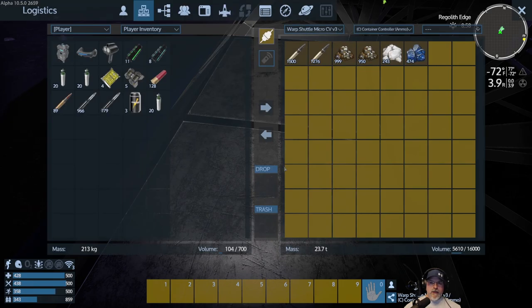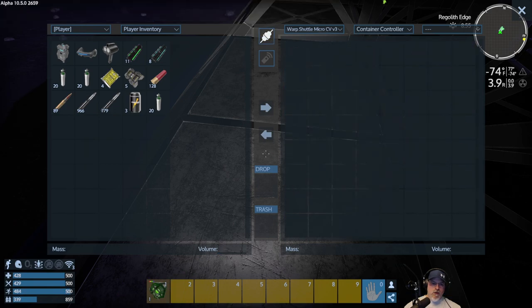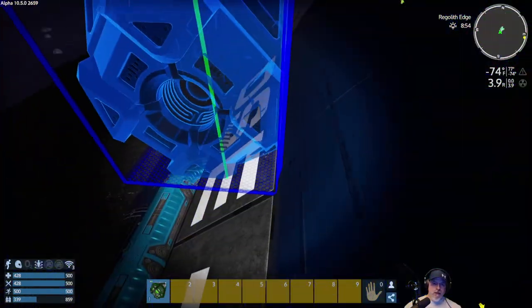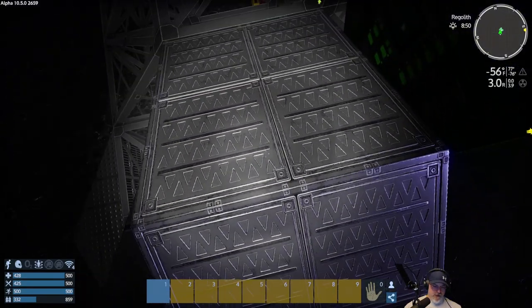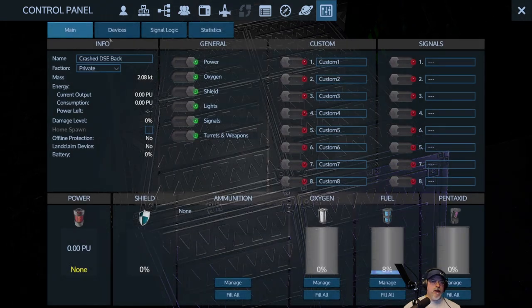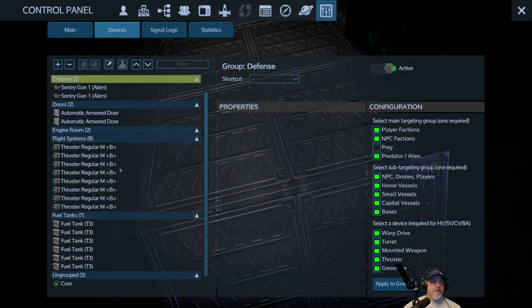Alright, so do we just need to set a core down? I made some more cores and I forgot to bring the damn things with me. Let's go back over this way. It doesn't really matter where we put it, I guess. Okay, let's take a look at the devices list. So yeah, we've got eight thrusters.